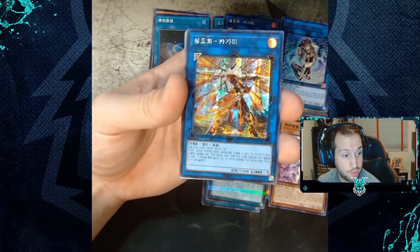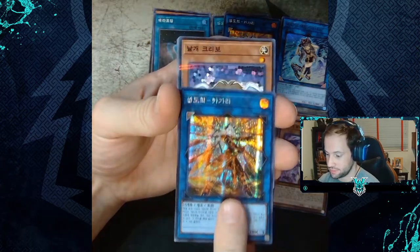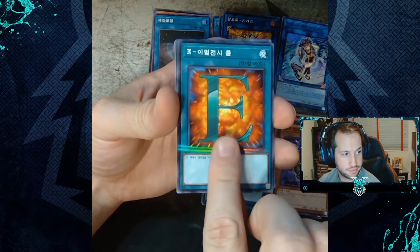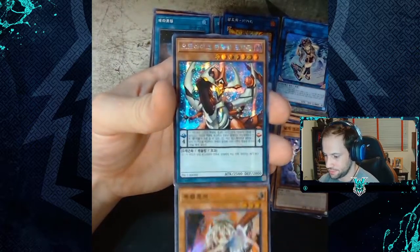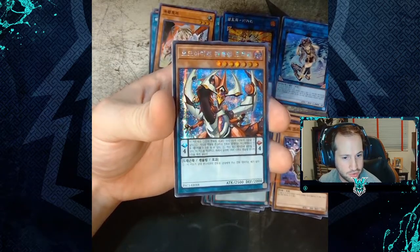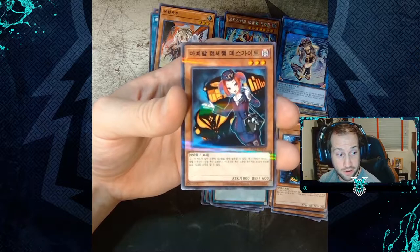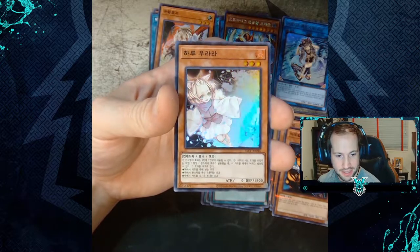We've now pulled two duplicates of Sky Striker Ace Kagari. Moving on we have a Wing Kuriboh, Emergency Call, a duplicate of Ghost Ogre and Snow Rabbit, the Odd-Eyes Pendulum Dragon, we've summoned another Kuriboh, Tour Guide from the Underworld, and a super rare Ash Blossom and Joyous Spring.